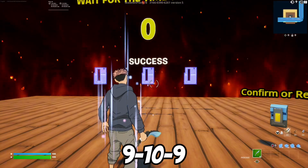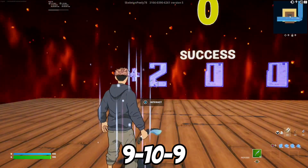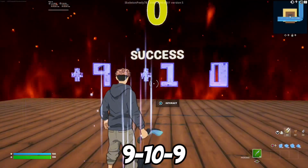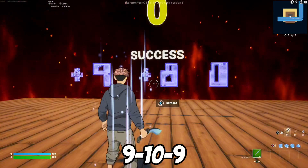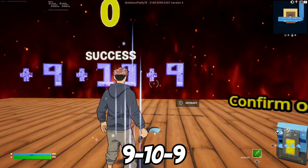The timer has now hit zero. As you can see on the screen, the code is 9-10-9 — go ahead and put that in. Once you're finished, press the button all the way on the right side and that will bring us to the XP room where we're going to be making a lot of XP.